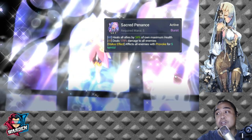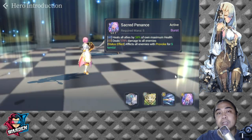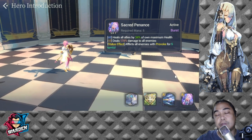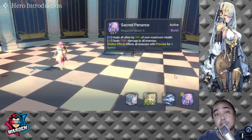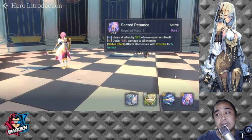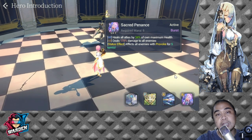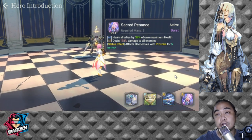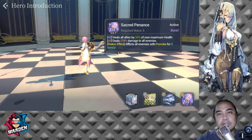Her S2 is Sacred Penance — this is what makes her very very good. It requires 5 mana and is a burst skill with three built-in abilities: heal all allies by 34% of own maximum HP, deal 178 damage to all enemies, and apply a Provoke for 5 turns. This all-in-one skill can be used almost every turn.